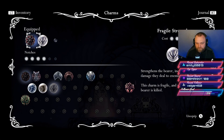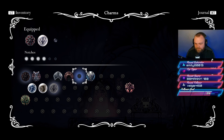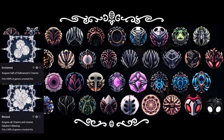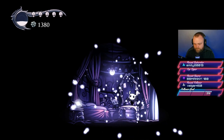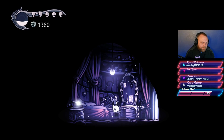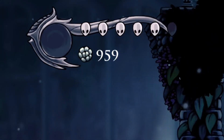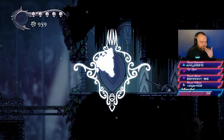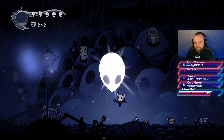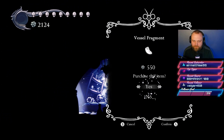Charms are equipped by sitting at a bench. They act as power-ups, each with a unique ability. There are 40 charms to collect throughout the map, and once you collect all 40 you'll receive an achievement. There are also other collectibles with achievements tied to them. Mask fragments, for example, increase your health — you'll get an achievement after collecting your first four, and there are 16 total to find throughout the map.